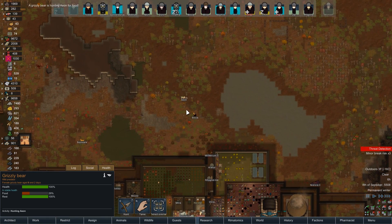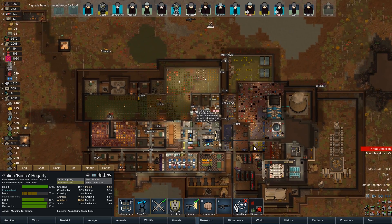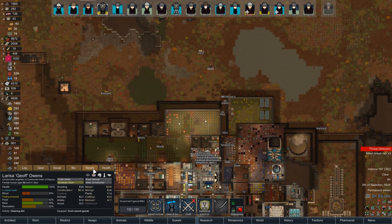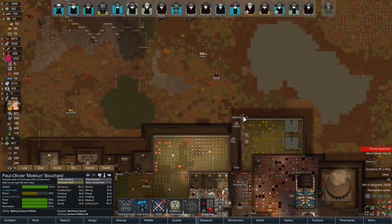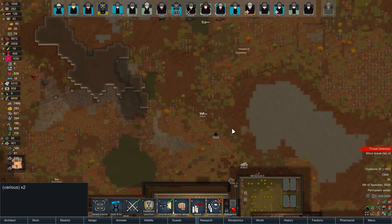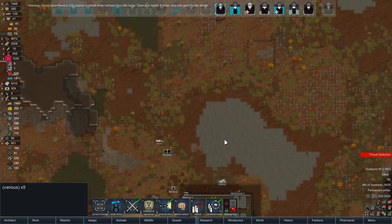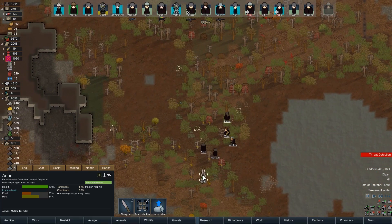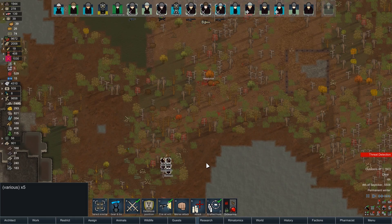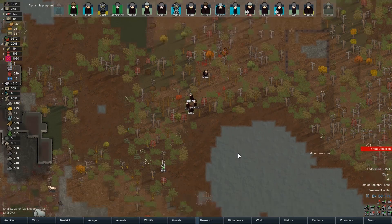A grizzly bear is hunting for food — we're obviously not going to allow that. Becca, can you stand ready? Is anyone else nearby to help kill a grizzly bear? Donnie? Moken, why don't you come help? Mika and Naf too. We'll set all of you to draft and hunt — it's funny. That cannon is a hell of a thing. I guess I don't need everyone — Becca, you're going to finish it off. Thank you.